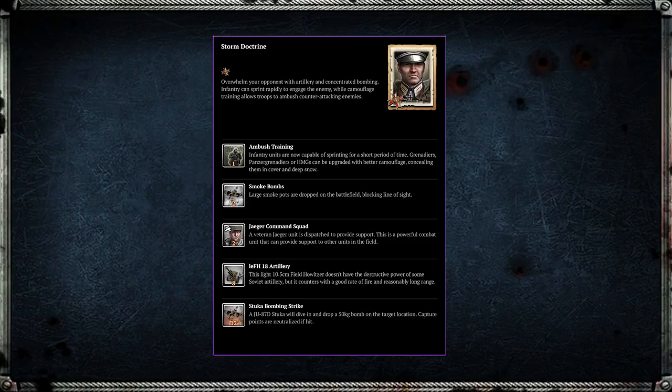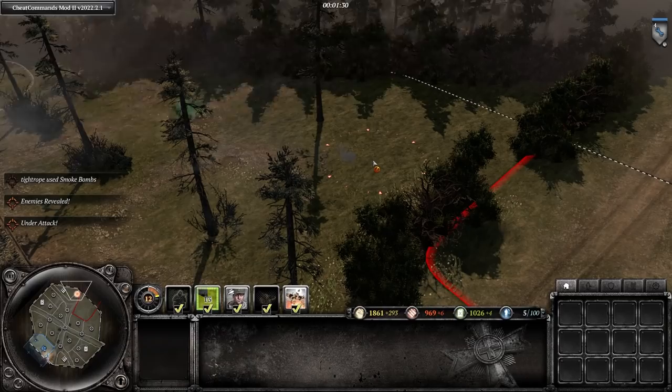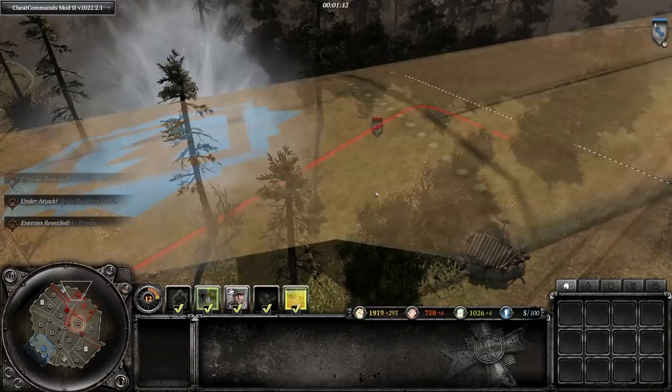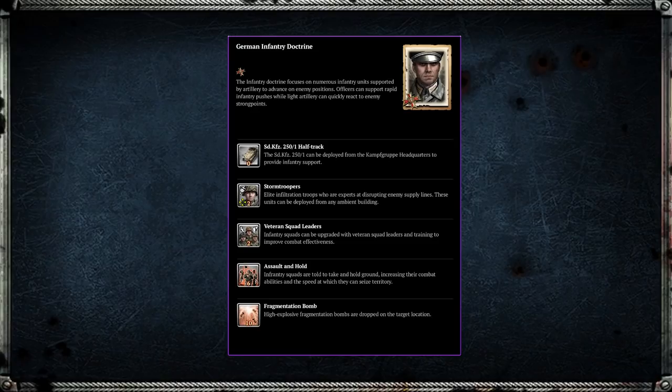Another commander worth considering is Storm. It has a couple of the same tools as Jäger Infantry in Ambush Training and the Jäger Command Squad. For its other tools, you have Smoke Bombs which can act as a recon plane plus the Stuka Dive Bomb combo — great for countering enemy howitzers — as well as a howitzer of your own. This commander is more suited to team games where howitzers are more prevalent to fight against and more effective.